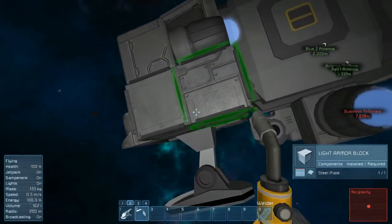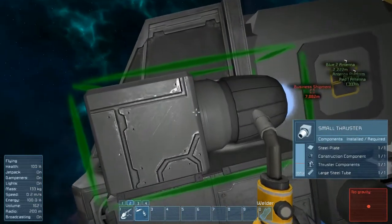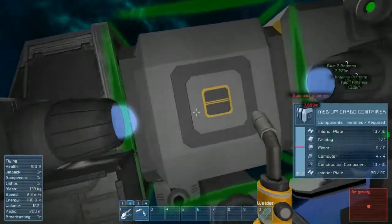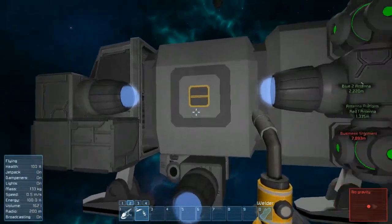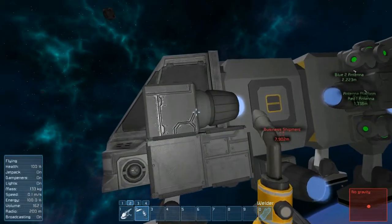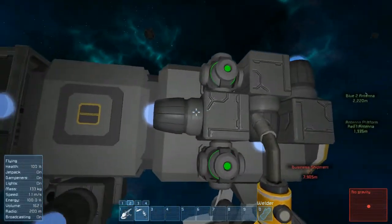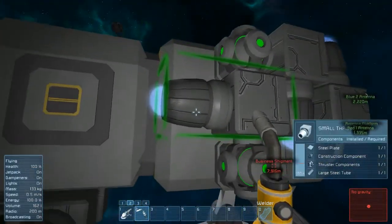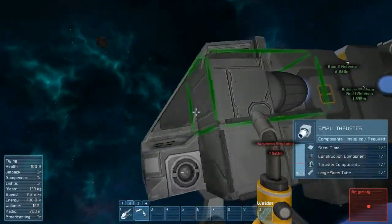We'll go ahead and equip a repair tool and take a look. And no, it is not prompting to repair. So even though that flame is a bit longer and the deceleration value is greater than if you had reversed it, it does not increase the damage range. As you can see the reverse thruster also is not damaged from the continuous flight.